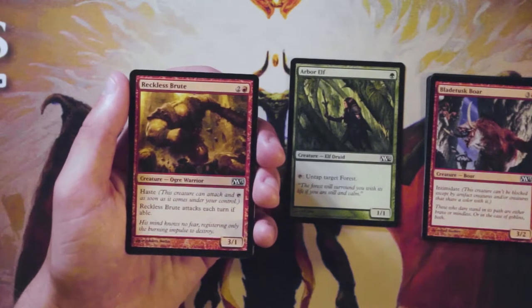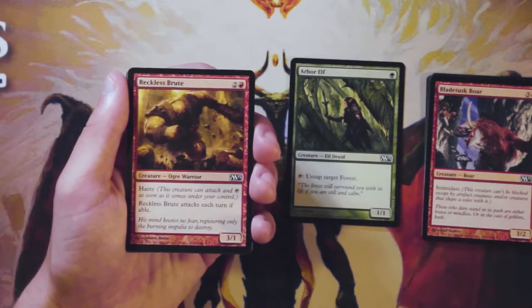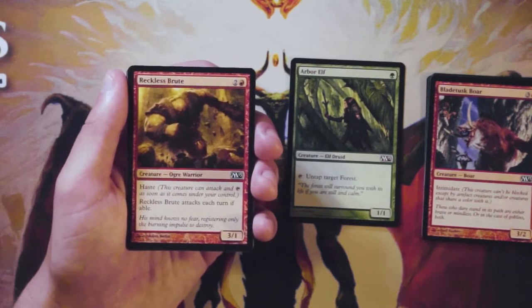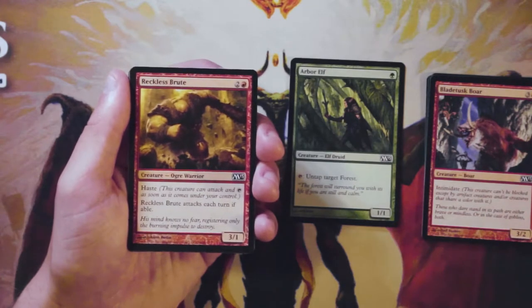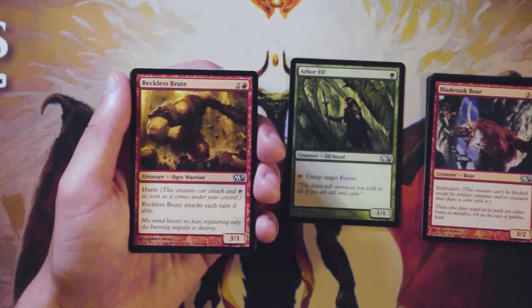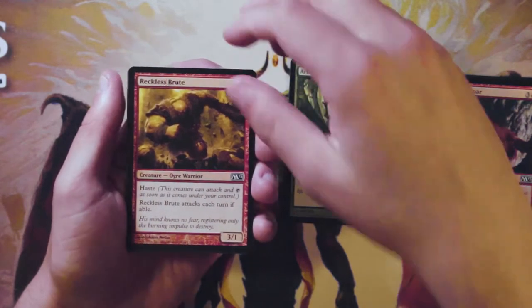Reckless Brute is a three-one for two and a red with haste, and it does attack each turn if able. Generally speaking at three power with only one toughness, you're probably going to be trading this card off immediately. They could block it with an Arbor Elf and it dies. It is hasty and aggressive, and it's great if the opponent has no creatures on board, but I don't think you can count on that very often — especially by turn three. So I don't really love it for that reason and don't think it's a very good card.